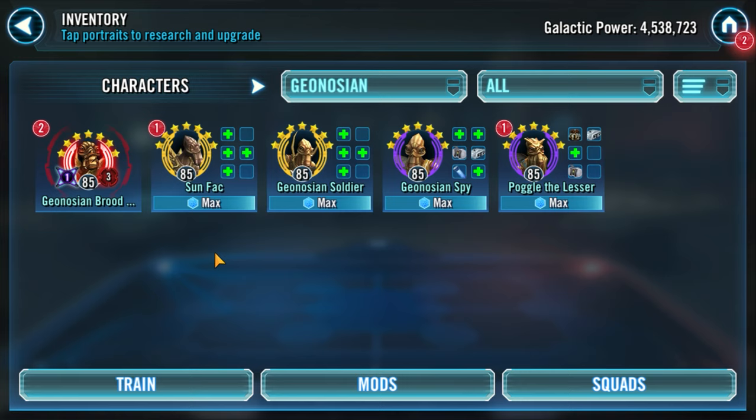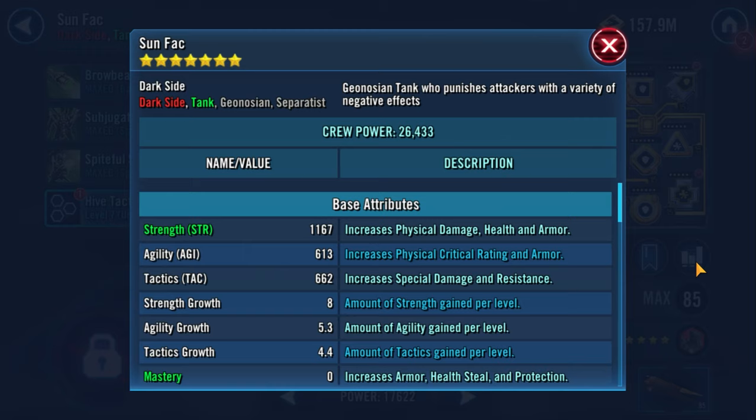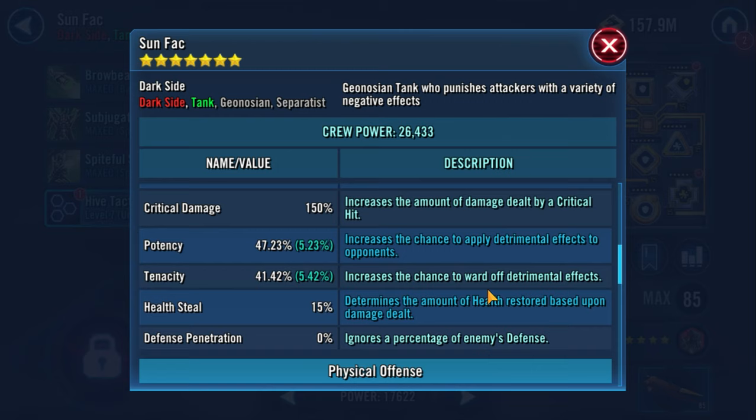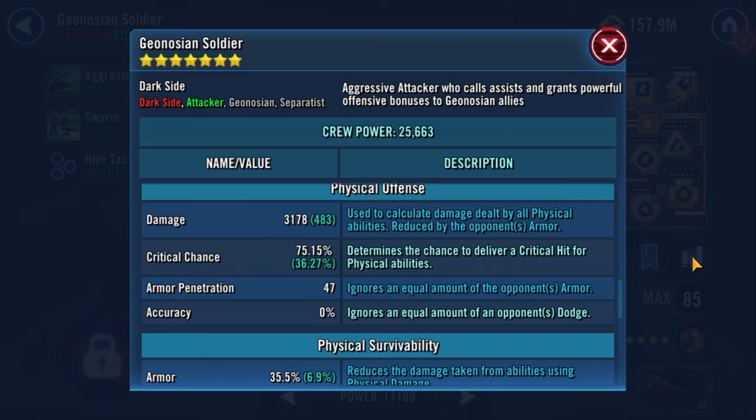Next up is Sun Fak. Here, we focus on Defense, then Protection and Health, and then Speed. Next up is Geosoldier. He gets Crit Chance first, then Speed, then Defense.